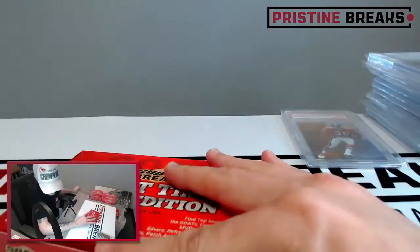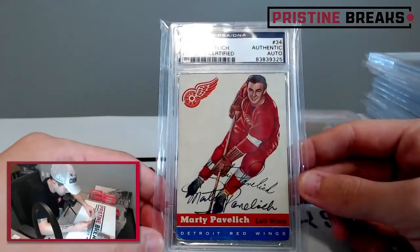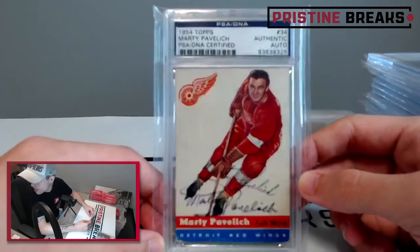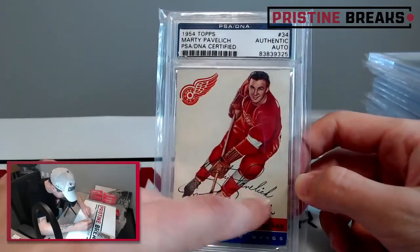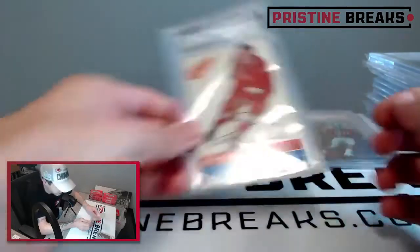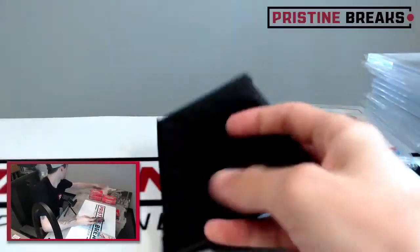Next box — it is a 1954 Tops Marty Pavlich — left wing from the Detroit Red Wings — authentic auto. I'm thinking this was probably like a facsimile auto and then he signed it right down here, so you basically get two autos: the printed one and the real one. Kind of cool. A lot of plastic out of this — I have to make another trash run.